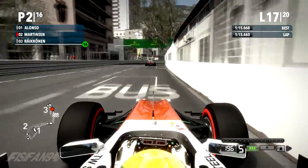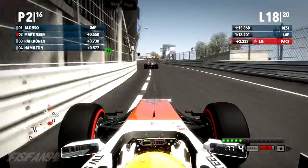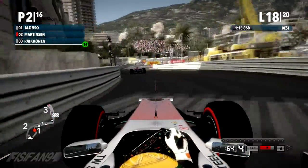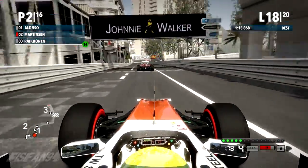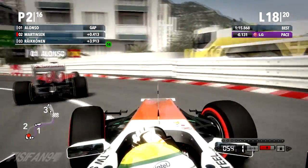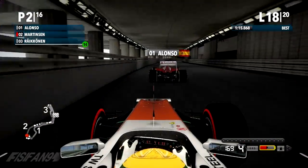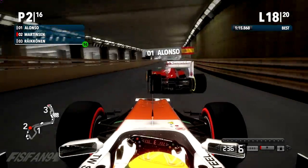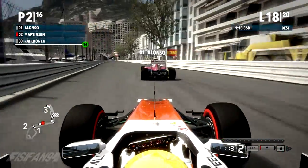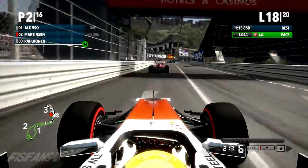Coming out of turn one on lap 17 — I'm not going to be close enough for DRS into turn one. Going up the hill towards casino square with three laps to go. Fernando Alonso is the championship leader with quite a big lead, so this could be crucial for my championship challenge — not only for the Monaco win but for crucial points. Getting very close to Alonso's gearbox through the hairpin, really pushing. I'm going to have a go at him towards the chicane but he's kind of blocking the road everywhere. Alonso has done very well to hold it around the outside, making it difficult. There's obviously not many overtaking spots on this track.